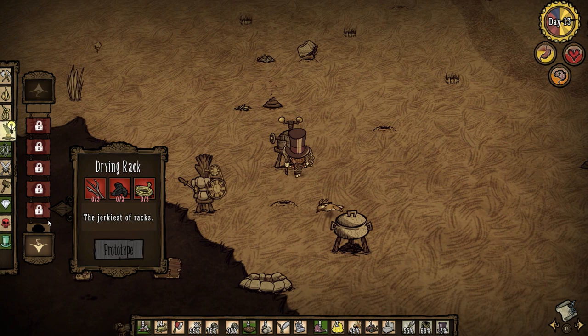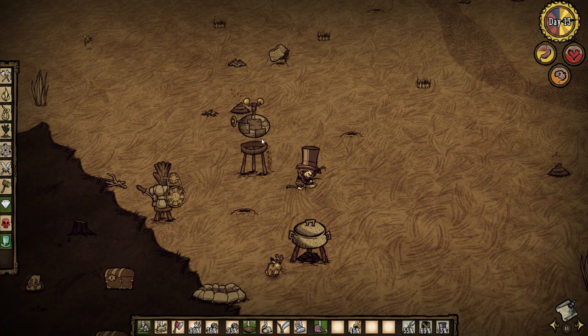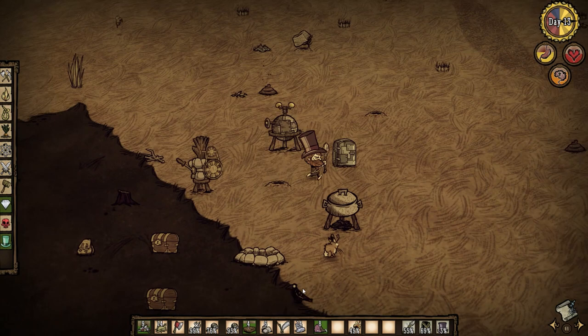Do I need the alchemy engine for the icebox? Yeah, I think I need the alchemy engine. But we have one right here, so there we go. Now we can get an icebox — about time. I'll drop all my food in the icebox immediately.